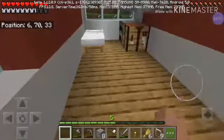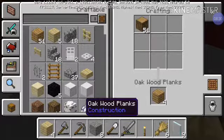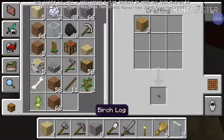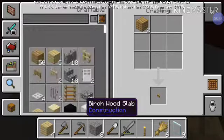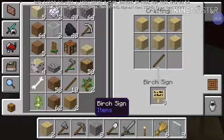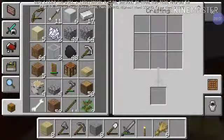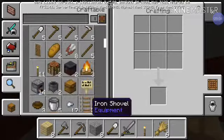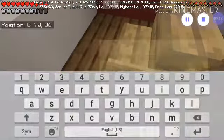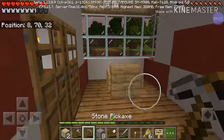We need to make some signs to go inside. Made a little too many sticks. Now — the signs recipe. Oh, full inventory. That goes here, this goes there. Okay, that's the front seat done.